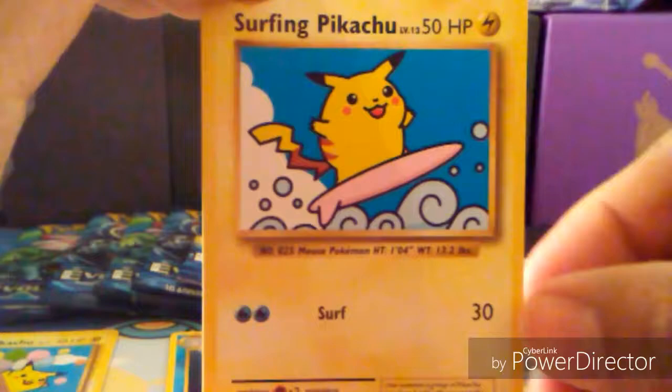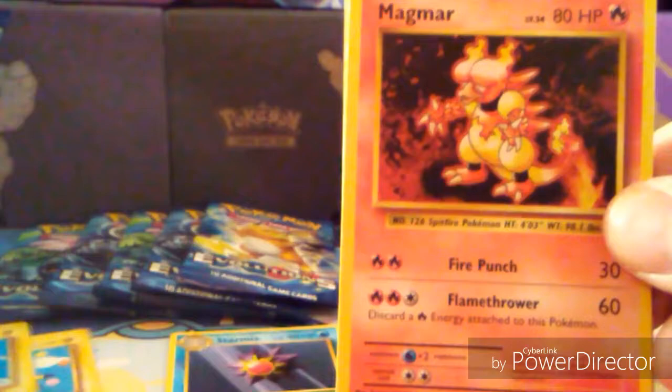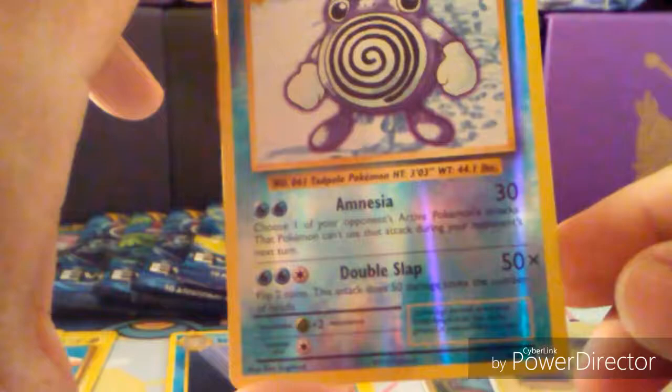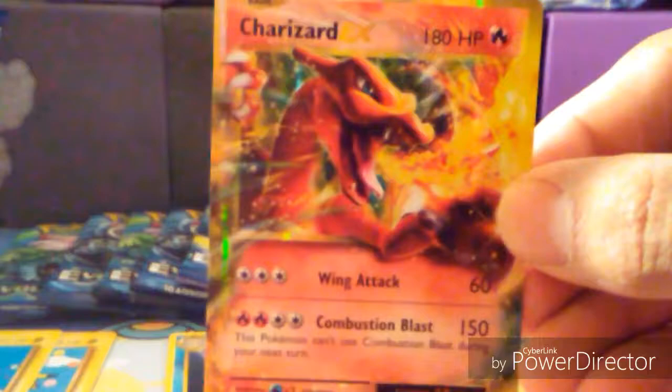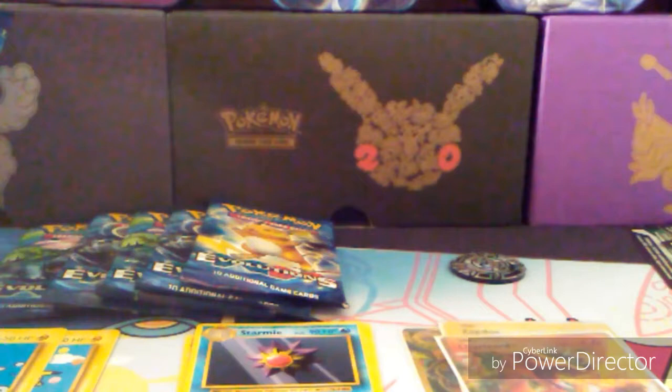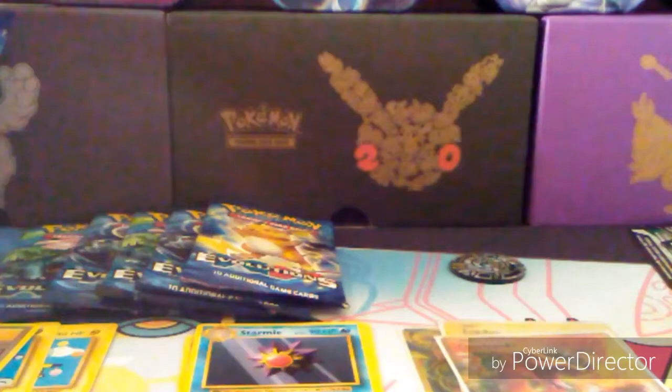Staryu, Fighting Energy, Magikarp, Onix, Sandshrew, Surfing Pikachu — Surfing Pikachu! Both Pikachu secret rares! Excellent. Magmar. Here comes Team Rocket — dude, this pack is insane! And a Poliwhirl. Charizard EX — Wing Attack and Combustion Blast! I love the gold border. This set went all out — it's the last set of the series, better go all out. Three secret rares so far — that's awesome. Here Comes Team Rocket is such a good card.